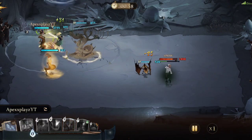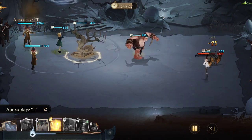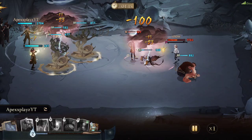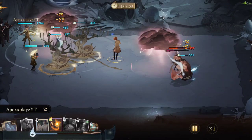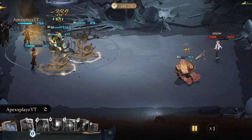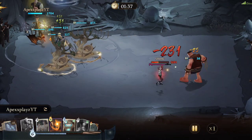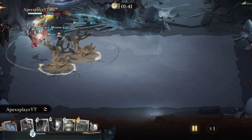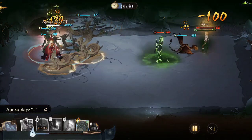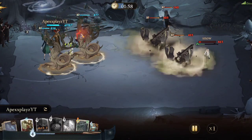Time Turner! Norwegian Ridgeback! Obscuros! Monster Books! Phoenix! Nimbus! Swelling Solution! Atmosphere Charm! Side-Along Apparition! Incendio! Get Totem Locomotor! Nebula!